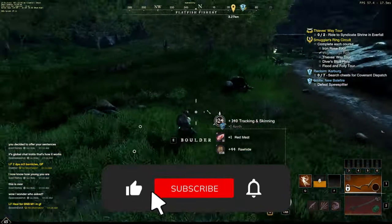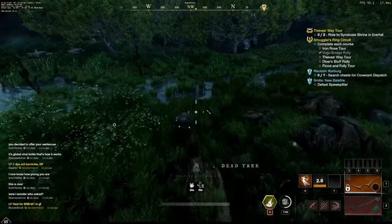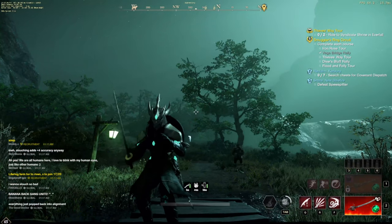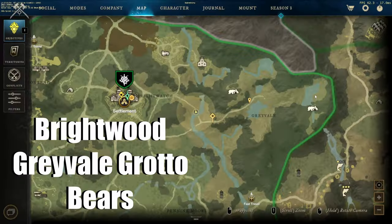Thanks for watching. Please consider liking and subscribing and hit the notification bell for future videos in the series. The next section will cover thick hide, starting with a spot in Brightwood, then three in Cutlass Keys, one in Weaver's Fen, and four in Restless Shore.